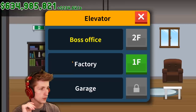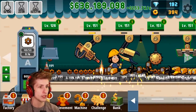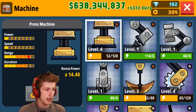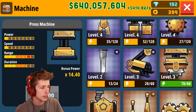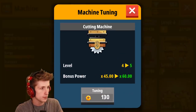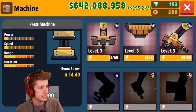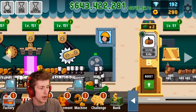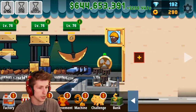Now we can actually head back down to the factory and see how everything's going. This is going pretty well - how are our machines doing? We might want to consider leveling some of these up in the near future. All of these are so close to leveling up. What I want to do is open up some crates, because I think opening up some crates could do us a lot of good.